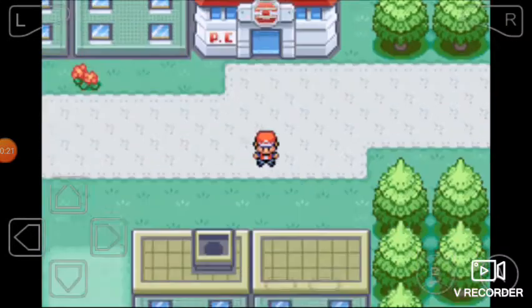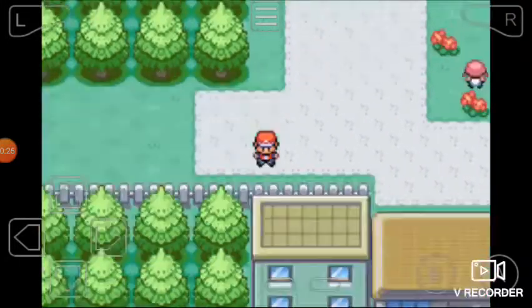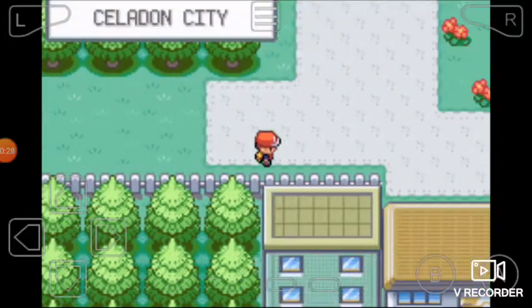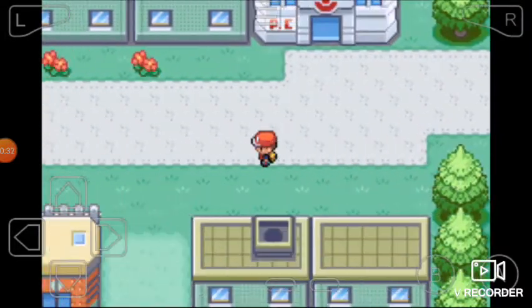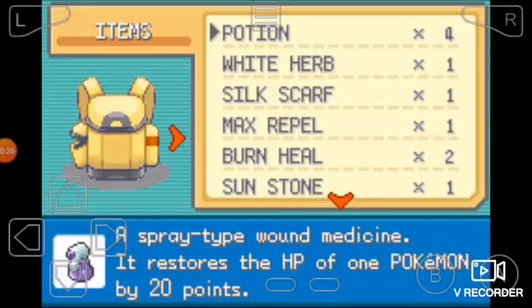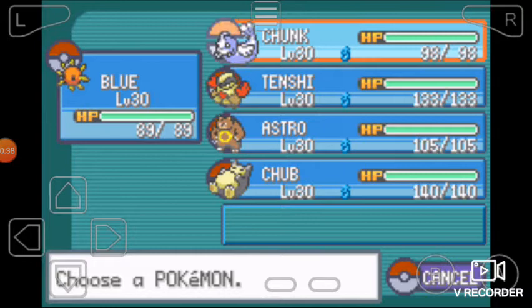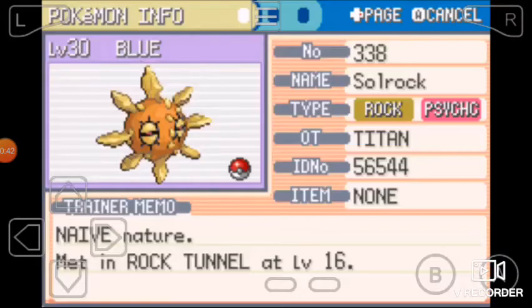We did catch a Snorlax. I went ahead and caught the one that reappeared as it is a static encounter. That is the only static I am using. I think I went ahead and threw away the second Snorlax I found. So without further ado, let's get into this team recap.